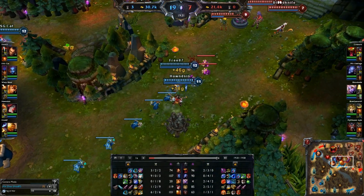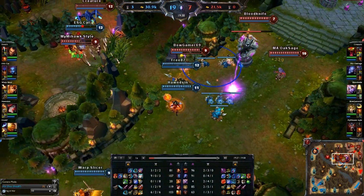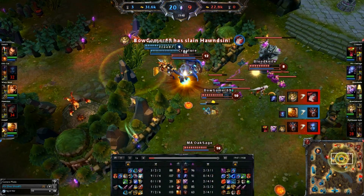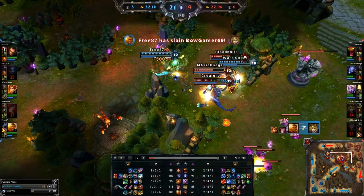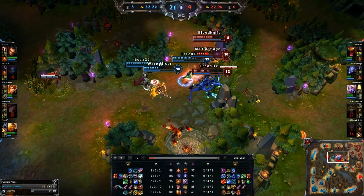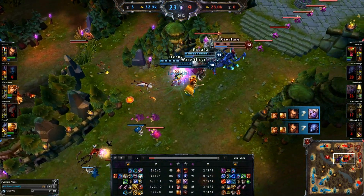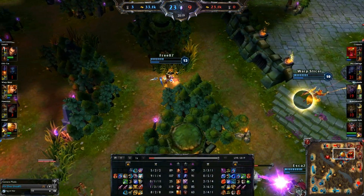If we choose masteries and runes that let us clear the jungle optimally, you can see how significant these choices are. With machete, bladed armor, butcher, attack speed marks, attack speed quints, and deadliness, our base damage goes from 52 to 75.9 and attack speed improves from 0.672 to 0.844. Adding bladed armor — calculated as 6 times the approximate attack speed of monster camps, around 0.42 to 0.46 — gives an approximate DPS of 67.791, almost a 100% increase over our initial damage.